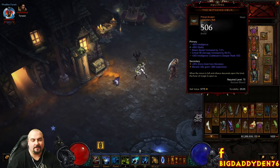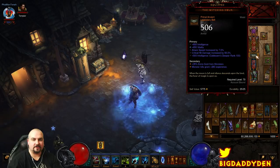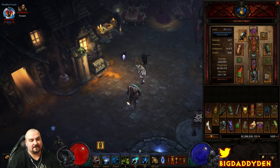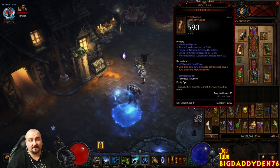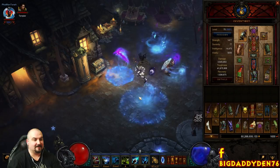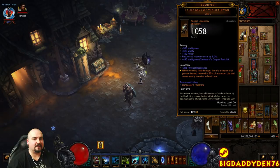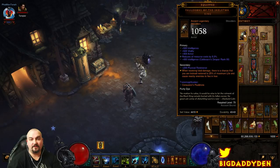First gem is Bane of the Trapped for the master DPS increase. The belt is Witching Hour because you want the attack speed — more attack speed means more damage and keeps that Aquila up. Enforcer gem buffs the damage of the Phantasms. Gloves are Frostburns — it's a cold build, so Frostburns give you cold damage and also freeze enemies with a 50% freeze chance. Shoulders are Rewraps of Destiny on the Skeleton King for a free self-res, or Corrupting Influence for a bit more pickup radius.